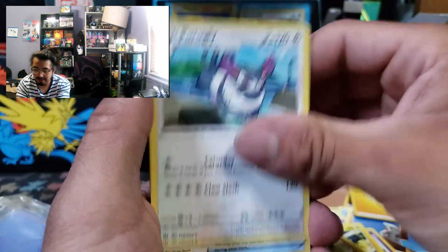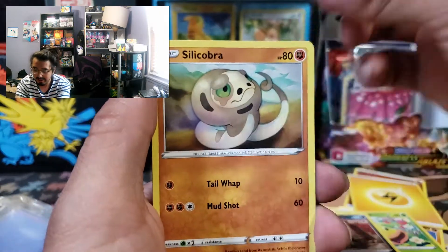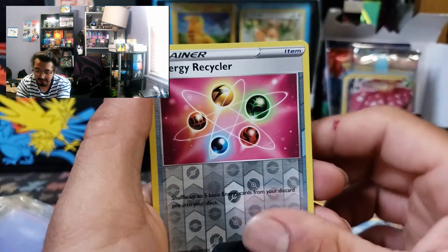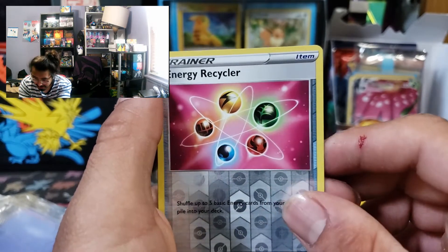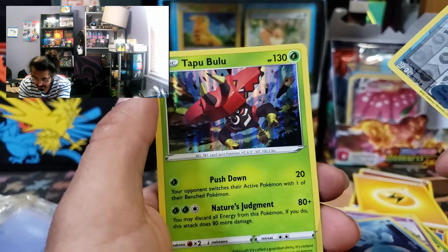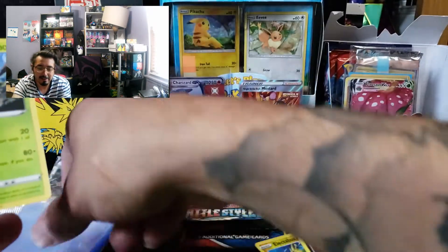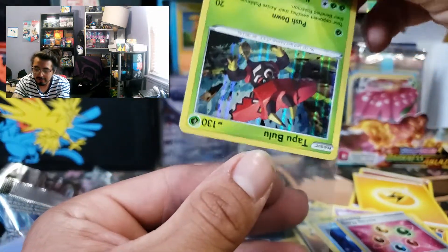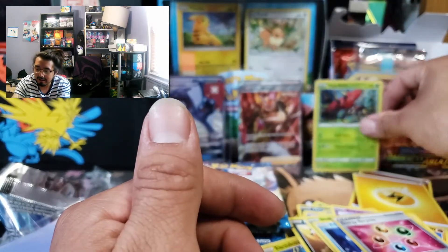Lightning energy, Exp Share, Weedle, Metal, Phanpy, Silicobra, Blipbug, Espurr. We got Frillish - we already saw it's a grass Pokemon, we don't know if it's a holo or not though. Energy Recycler. It's a Tauros - it is holo! Dammit dude - I saw it and I knew going from the back.